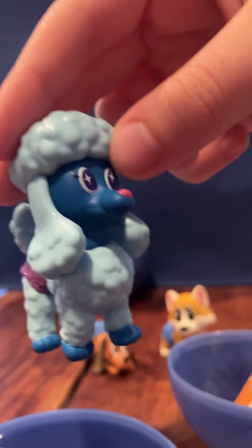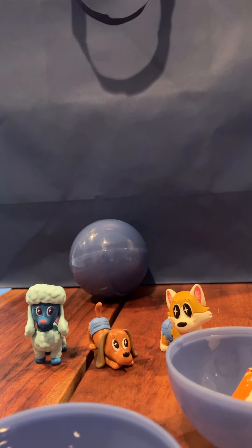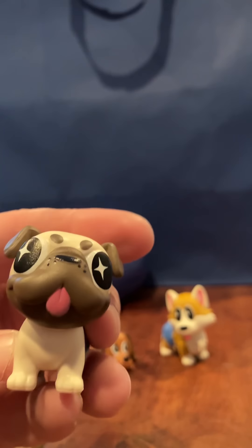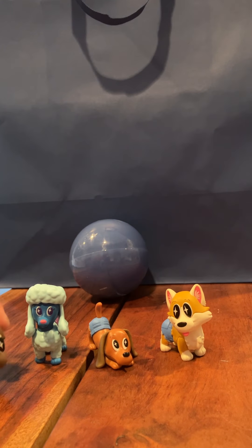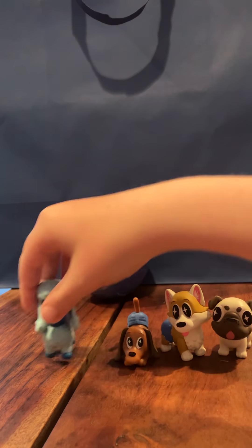I'm gonna open this one — maybe I get super rare too. I got like a bulldog. We got a pug — that's a taste figure. That's one out of 18. The little pug with his tongue sticking out. Put him in the middle.